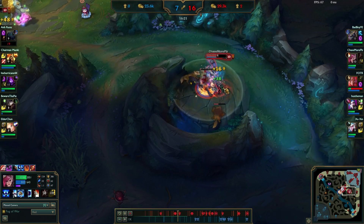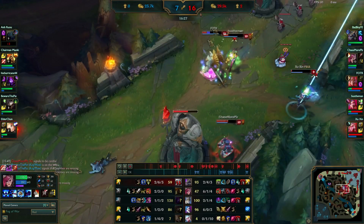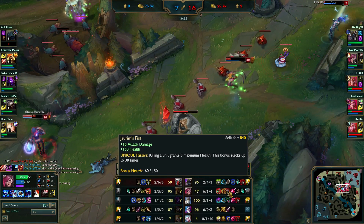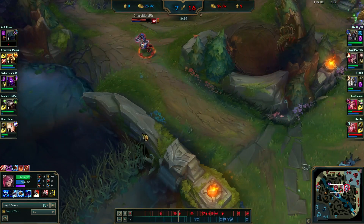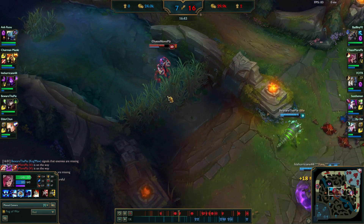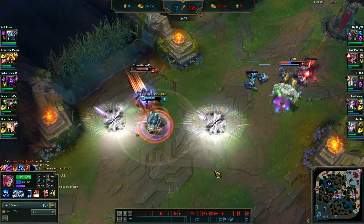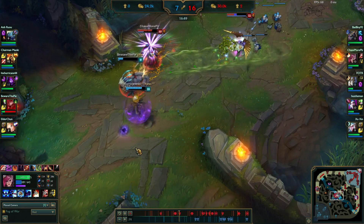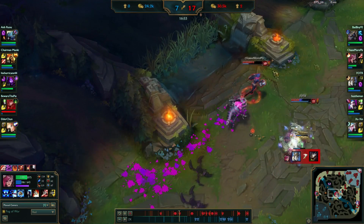My items - Skirmisher Cinderhulk is very good on her, then I'm aiming for Titanic Hydra after. I'm also stacking up my Jaurim's Fist health. Staying out in the field with this item is good because you stack up HP. Tiamat is also good for dropping extra combos and getting damage off quicker - it's like an auto attack reset if you use it right. People are always leaving their team for dead, so just look on the map and wait for them to abandon each other.